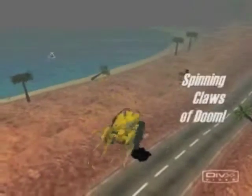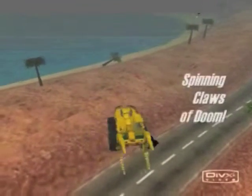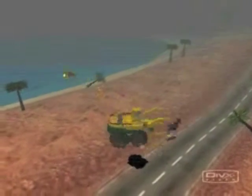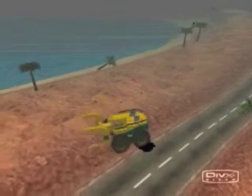And watch what happens. The AI takes over and — boom — it smacks the two other cars into the water perfectly. Look at that. Now let's see this again: here the player drives, boom, it takes over, and it smacks the two cars into the water.